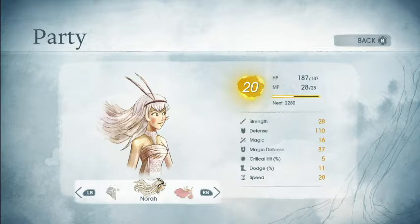Nora gained 2 levels. Her first level: 8 HP, 1 MP, 2 Strength, 5 Defense, 5 Magic Defense. And then up to 20: 8 HP, 1 MP, 1 Crit Percent Chance, and 2 Magic.